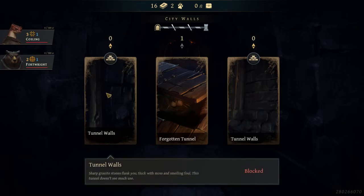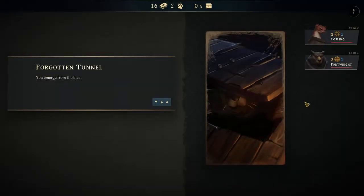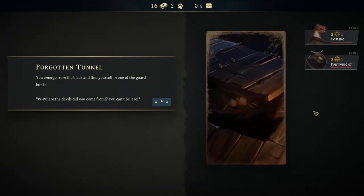Sometimes we have things that are blocked. Forgotten Tunnel — ruckus laughter echoes down the damp dark tunnel. The Enders won't suspect a thing. We're sneaking into the city essentially. We emerge from the black and find ourselves in one of the guards' bunks: 'Where the devil did you come from?' The early fights are generally pretty easy. Once you get to the second phase they're still not too bad, but the third is pretty bad.